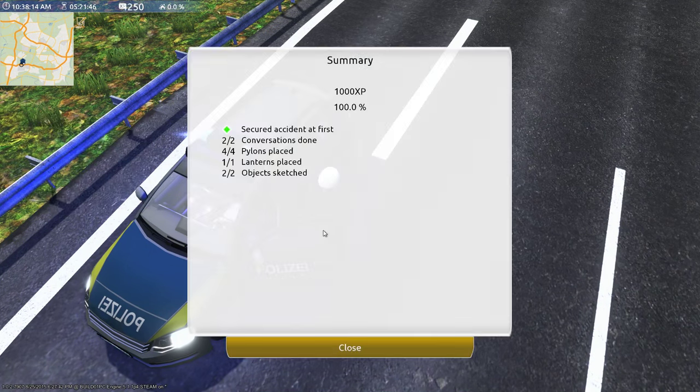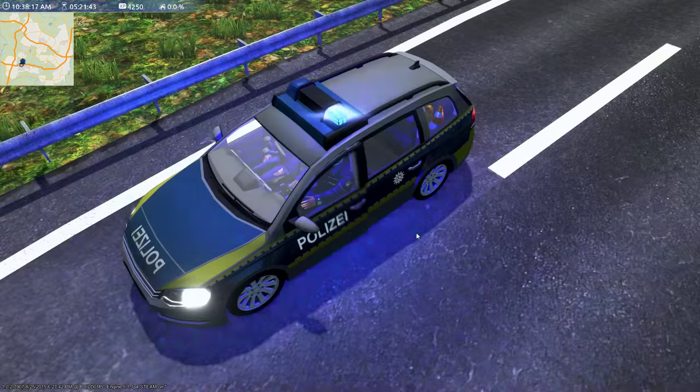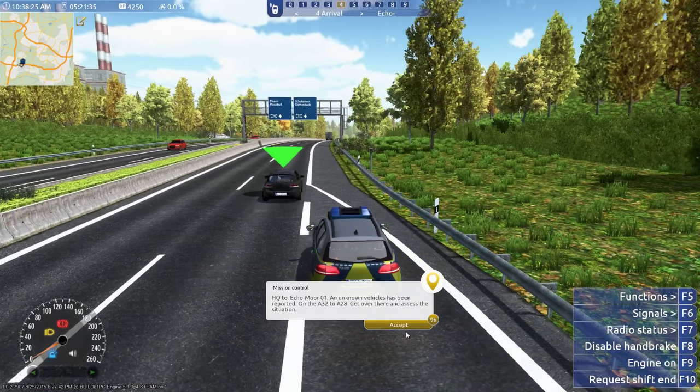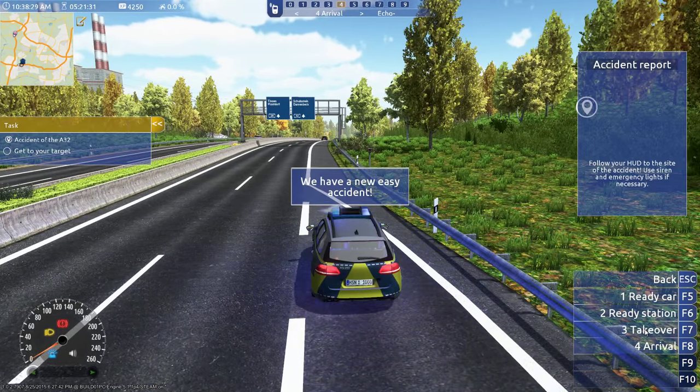So yeah, that was the first scene — we had two cars crash into each other. We solved it perfectly as you can see, we closed off the scene and made the drawings. An unknown vehicle has been reported on the A32 to A28, get over there. Central, on my way.